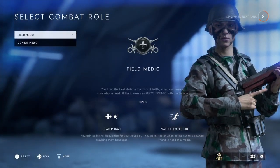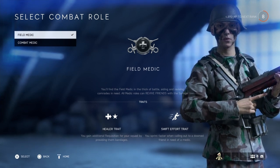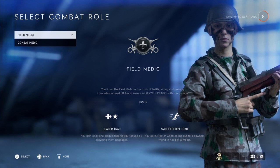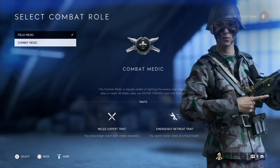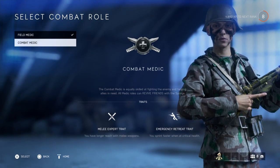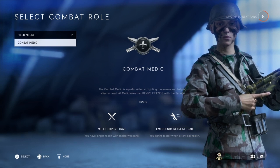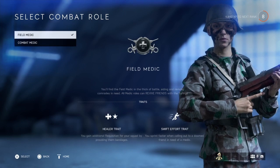Your combat role - at the moment there are two options. As a Field Medic, you gain additional requisition for your squad by providing bandages and can sprint faster when calling out to a downed friend. Or you can be a Combat Medic, which gives longer melee reach and the ability to sprint faster at critical health. You unlock the second at a certain level.